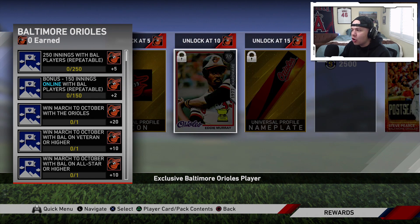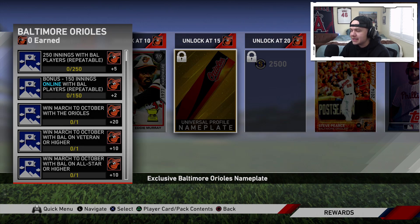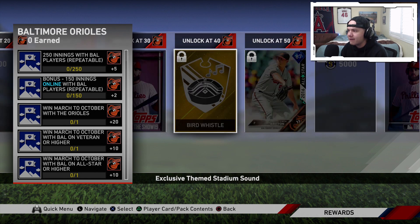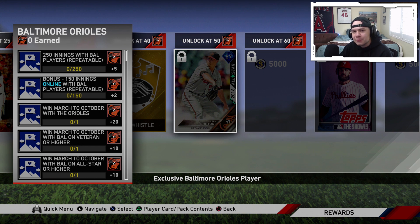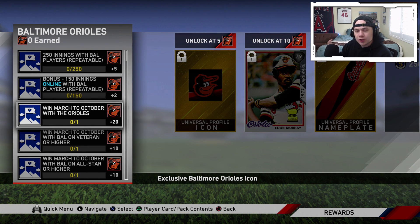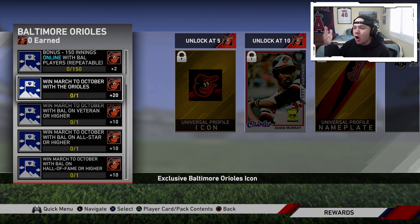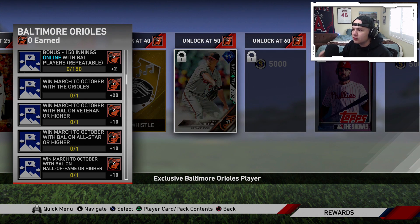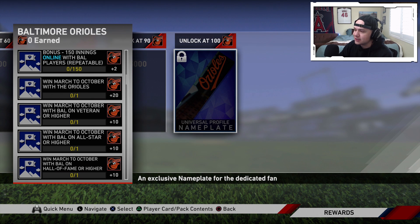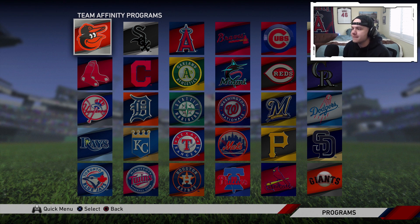So ultimately you get all of these keys and unlock all of the different rewards in the program. The final reward for all programs is going to be a universal nameplate for that team — there are actually two nameplates, a gold one and a diamond one at the very end. But we're mainly going to focus on the middle cards at 50 program keys and talk about all 30 teams' affinity diamond player. Quick note: to get this diamond player, all you have to do is win March to October on Hall of Fame. Winning March to October gets you 20, veteran or higher gets you 10, all-star or higher gets you 10, and Hall of Fame or higher gets you 10 — so 10, 20, 30 plus 20 is 50. Win March to October on Hall of Fame and you get the reward for every single team affinity with that team. Let's take a look at all 30 team affinity program diamonds.